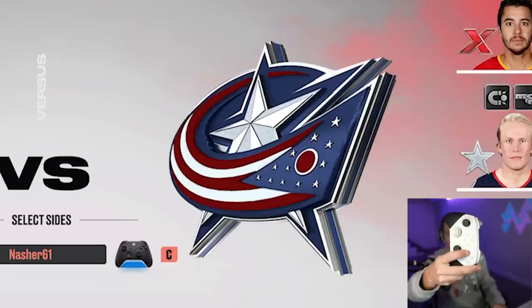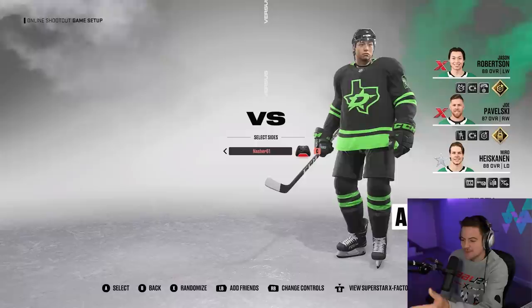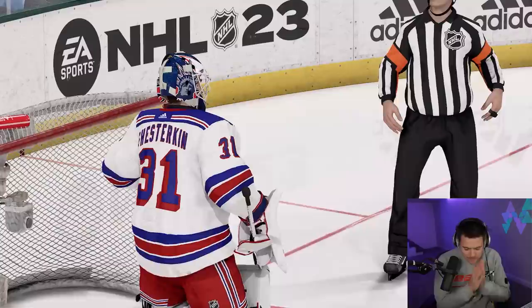Hopping into shootout number one. First we get our random team — number one had Vancouver and the Sharks. In three, two, one — the Dallas Stars. Honestly, not going to be a bad shootout lineup. We take those. I haven't seen these in a while. I think we have to rock the Dallas Stars neon greens — a very underrated jersey in the NHL.